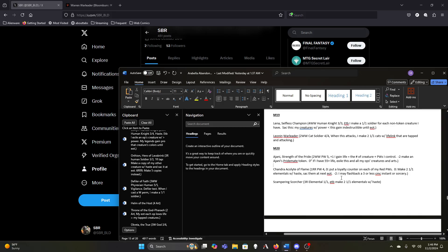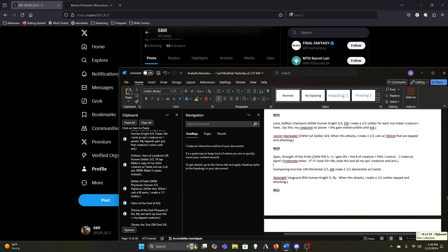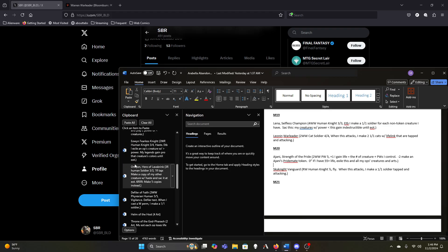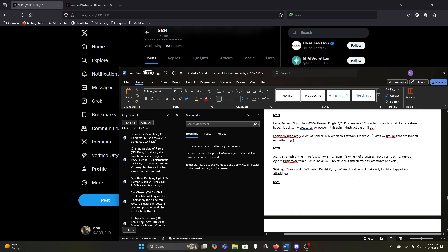We can probably lose Chandra — she's okay but not doing enough. It is nice to be able to flash back cards like Swords to Plowshares with her minus, but Scampering Scorcher is just worse than a lot of the other token makers on the list. Similar to the problems with Pia and Kiran, we don't care that we're making Elementals all that much, so it's really not helping anything.